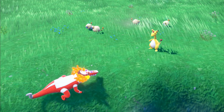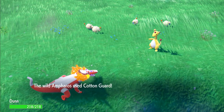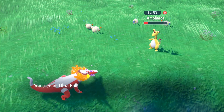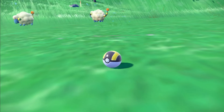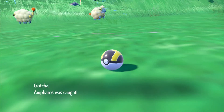I gotta start using a Gardevoir with Hypnosis or something. I gotta start using something that can make it easier to catch — really easy. False Swipe on a level 100 Pokemon, that'd be great. Come on, Ampharos, stay in the ball my friend. There we go — nice!